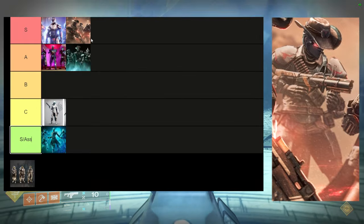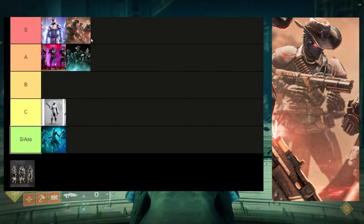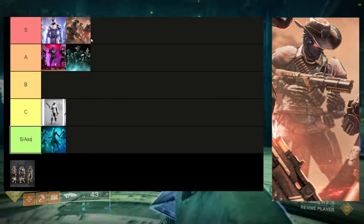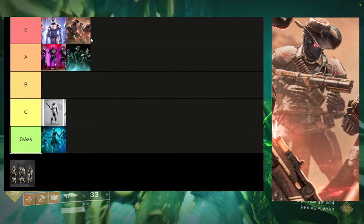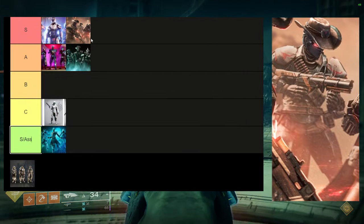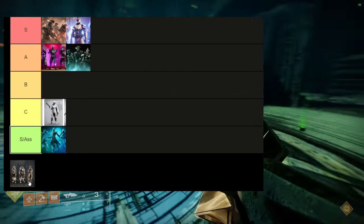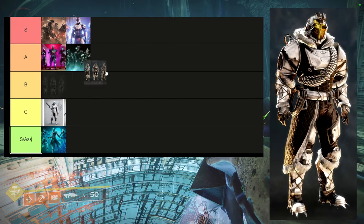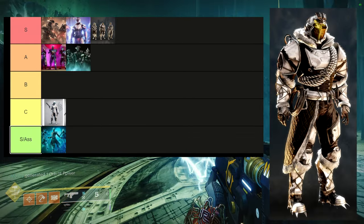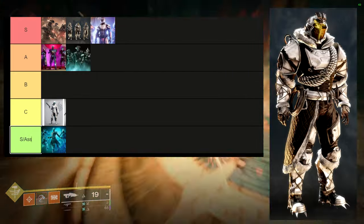For Spire of the Watcher Titans it's S tier easily — the boots, chest piece, and helmet carry the armor set, and even the mark is pretty cool. The arms are not great, same as hunters, but the helmet I use a lot, the chest piece I use a lot, the boots I use a lot. The only negative is the boots taking off colors but I can work around that.